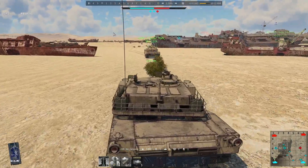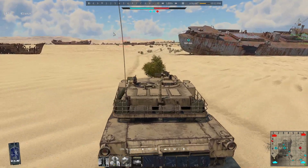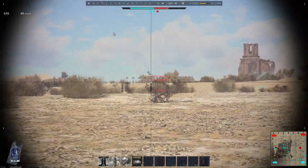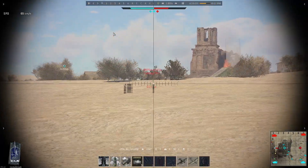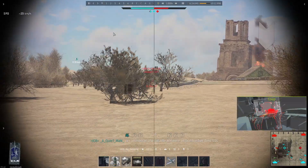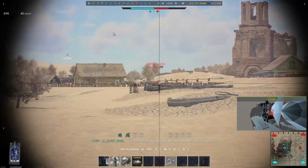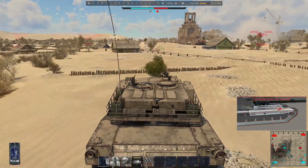My death is a good opportunity to visit A, since Filbert was killed there and the last ally on A will be killed in a few seconds. Unfortunately I'm not fast enough to save it, but I'm able to wreck this Leopard 2A5 and ultimately kill it.